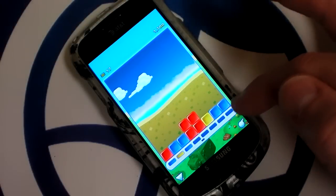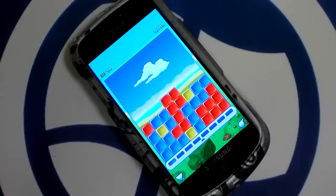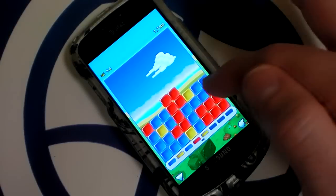If you ever need more blocks to make matches with, you can always tap the bottom line here and raise it instantly by one row.